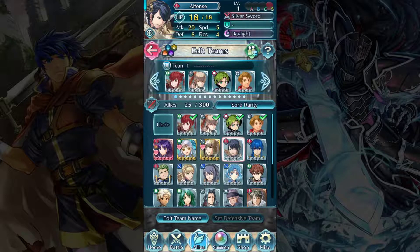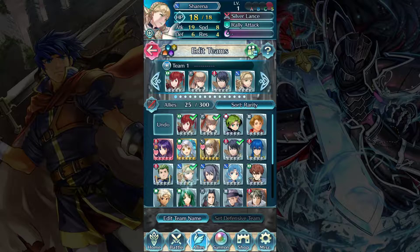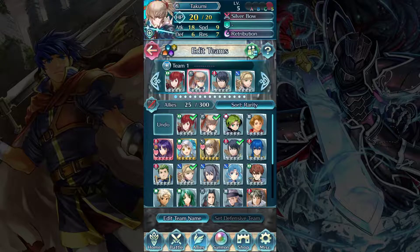Everybody gets one for free. So we're going to go ahead and modify our main team here, because I want to have Alphonse and Sharena in the team. We're going to keep Takumi for the time being though, because I like having an archer. So now we have one of each color and we have an archer, which is a pretty decent team composition.